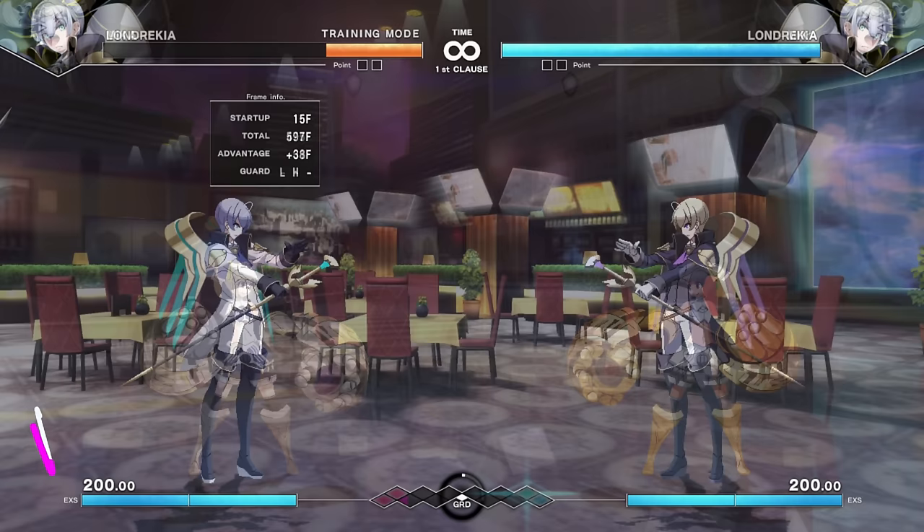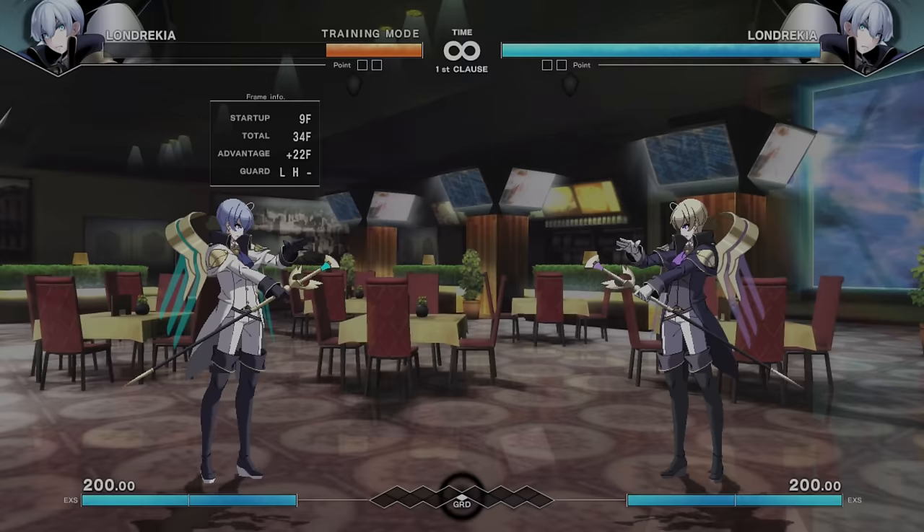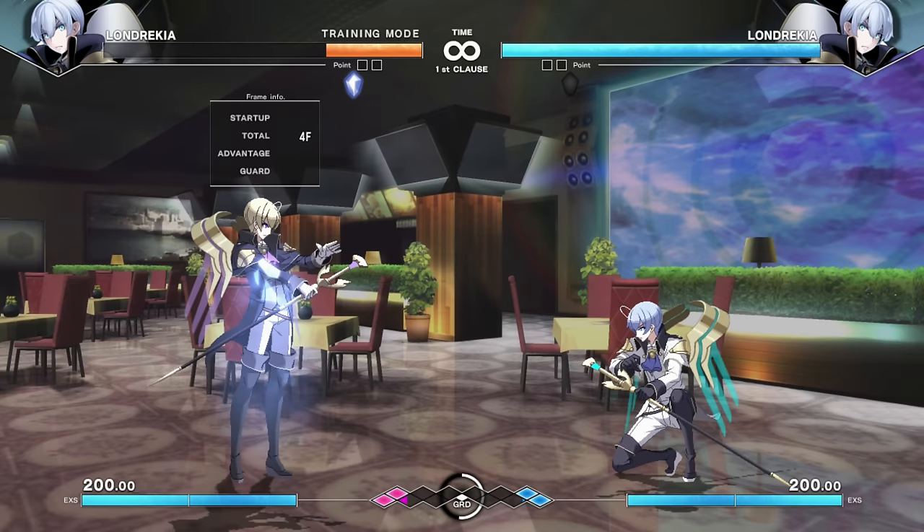Londrekia is our Sub-Zero analogous character — because he throws ice at you and can freeze you. He has a mechanic: below his health is a little ice crystal. If he primes with an ice-based special attack, the next ice-based special attack will freeze you.